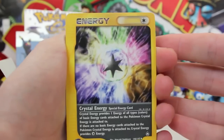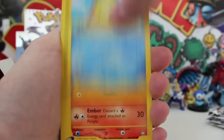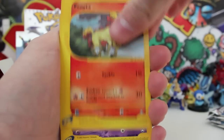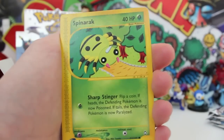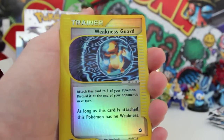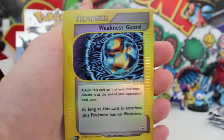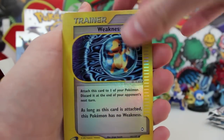And a Crystal Energy there — crystals everywhere! I'm still in a weird mindset, that is so crazy. We got a Ponyta there, Mr. Mime Spinarak act once again, a Drowzee just chilling in his little bush. Weakness Guard reversed with Charmander in there — that is a Charmander artwork on a trainer card. This is how epic this set is.